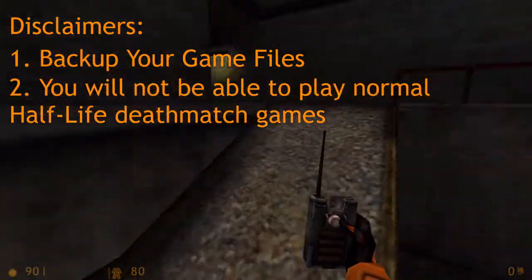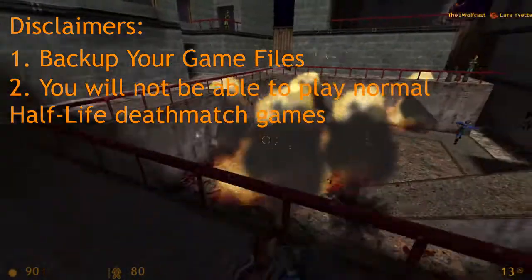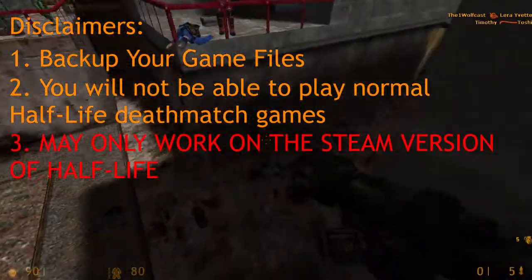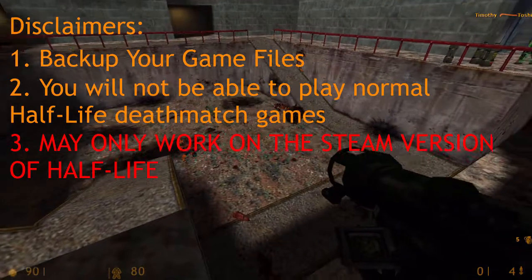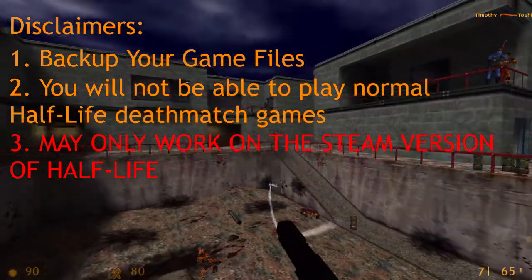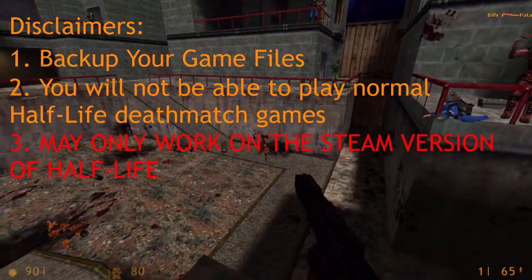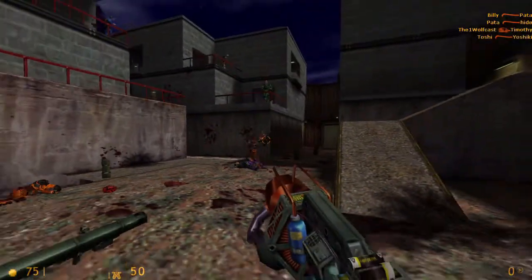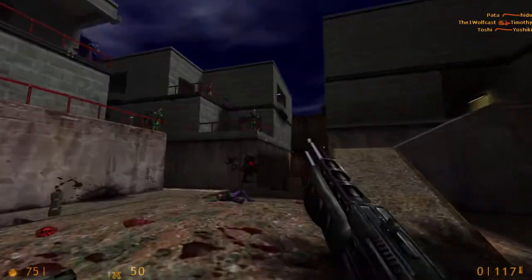Another thing is you won't be able to play normal deathmatch games because of a step that I will mention later. And most importantly, this is for the Steam version of Half-Life and not the World Opponent Network. I have no idea if this tutorial works without that version because I've only ever owned the Steam version. Anyways, with that out of the way, let's go ahead and figure out how to get bots in a local Half-Life multiplayer game.